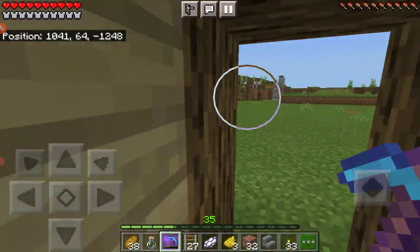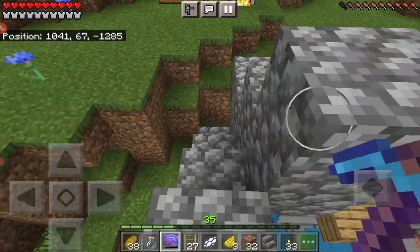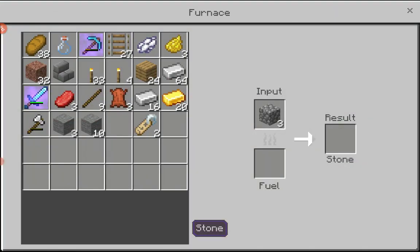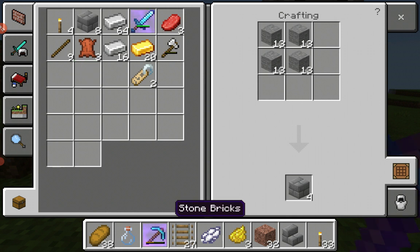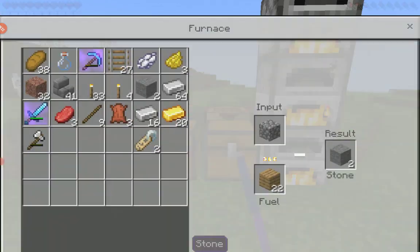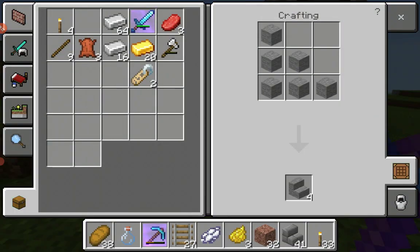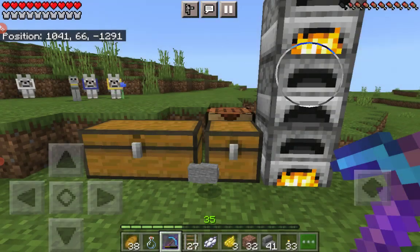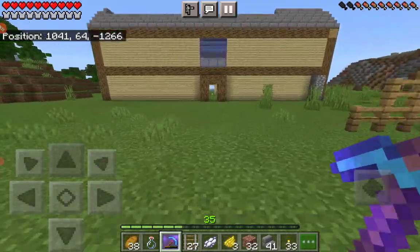Let's go down and see how the smelting is going. One thing is done. Oh, the coal ran out — oh wait, these are a lot of coal. Now let's smelt the stone bricks and craft them into stone bricks. Yes, we have a lot of stone for now.